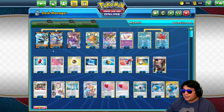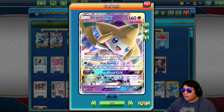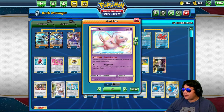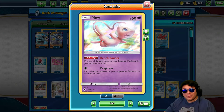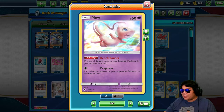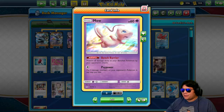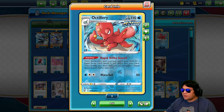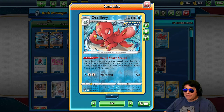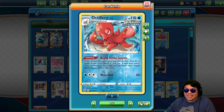We're going to run that Urshifu with a 4-3 line. We have a single Dedenne, a Jirachi — which is used for Psychic Zone so we don't have to worry about the psychic weakness on the Urshifus. We have a Mew in case we want to prevent any other Urshifus from attacking our benched Pokemon and any other bench damage. We're also running a 2-2 Octillery/Remoraid line so we can get that Rapid Strike Search, maybe an Energy, maybe the Urshifus themselves, or another Octillery if needed.